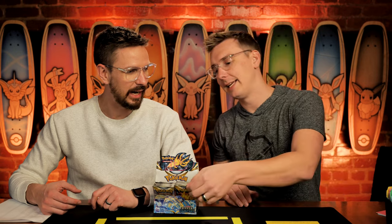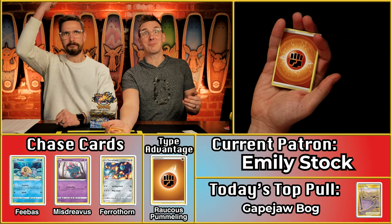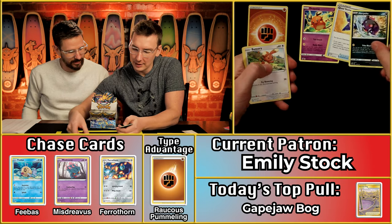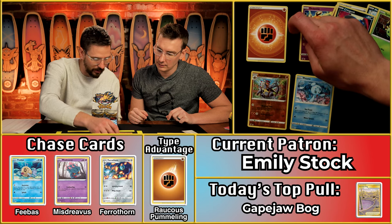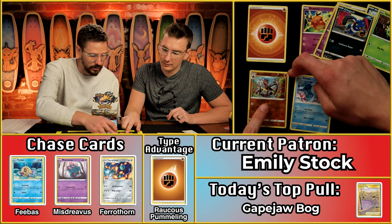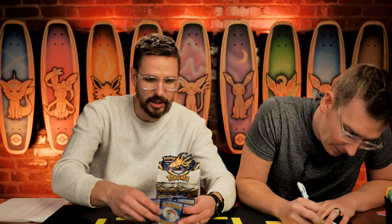Next up, Emily Stock — I think this is Emily's first season. We know Emily from other Patreons across the SCB fandom, a big supporter of SCB in general. She comes out with the raucous pummeling energy! The Dedenne, Carbink, Morpeko — nothing to capitalize on with fighting yet. But that's a star — at least two points. And the Fion, which is also a star and is fighting, worth two points times two. So six points for Emily — based on how the rest of the box has gone, six points is pretty solid.